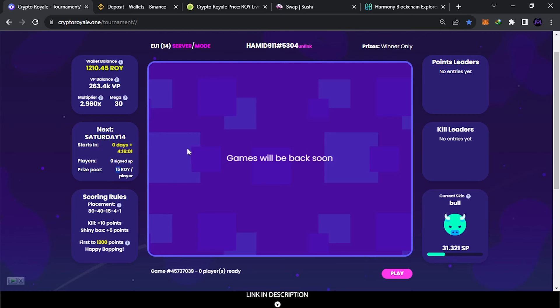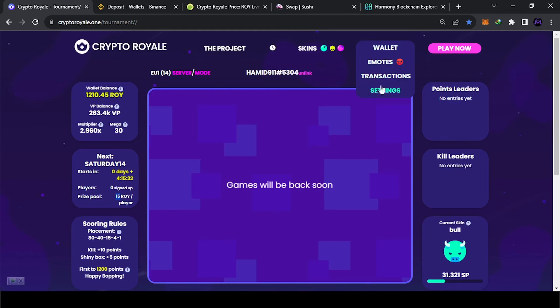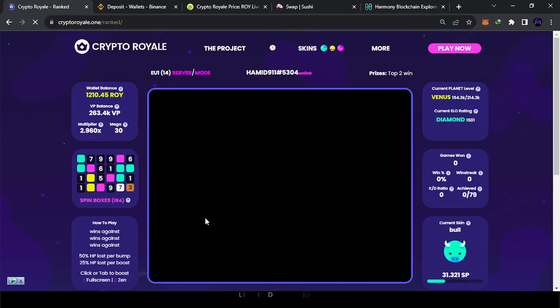The best way to earn is the tournament — it happens three times every day. You can see the timer from here. Just by participating and getting around 10 kills or less, you can get about 15 ROY. It's very easy to get 50 every day just playing 10 minutes. If you play more you can get a lot — on good days I accumulate 200 or more. You also need a skin — if you have a powerful skin with high SP stats, it will accumulate more for you. You can buy it from the market or level it up by playing with a common one.